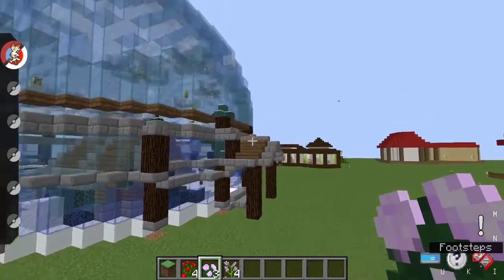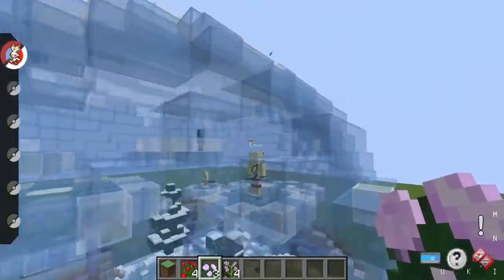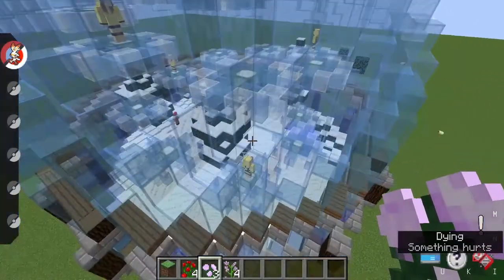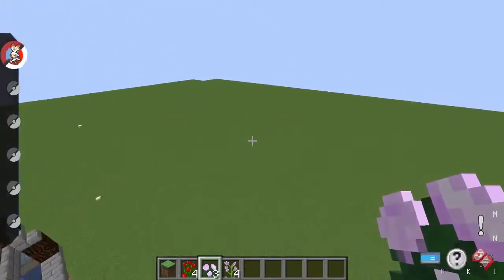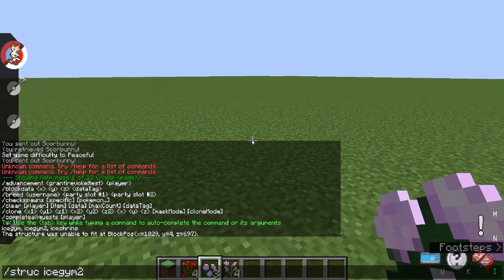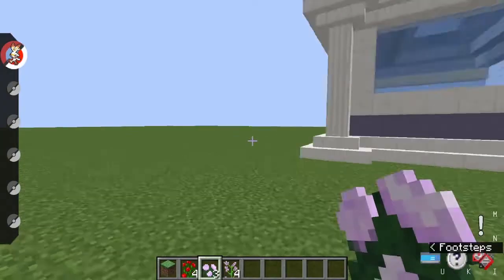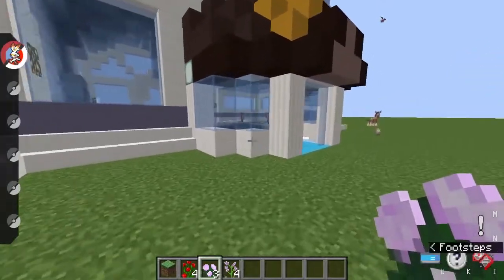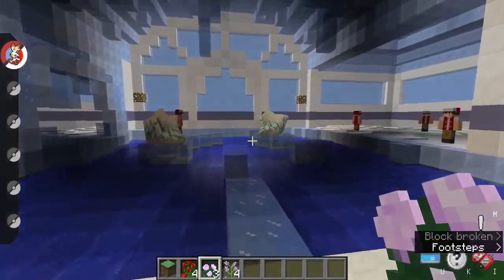Oh my god it's massive - look at this with all of these Pikachu girls, and there's a little dome. It looks dope and there is a nice gym too, which you just put a number on it and it generates.